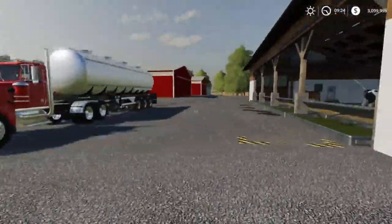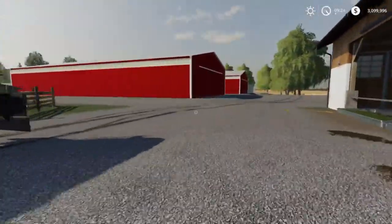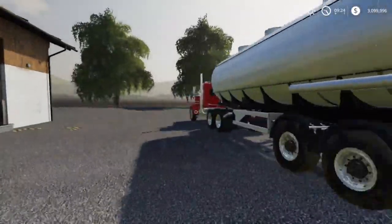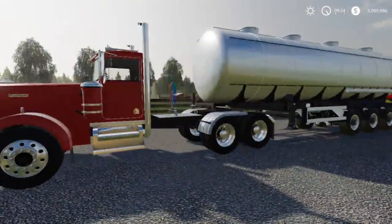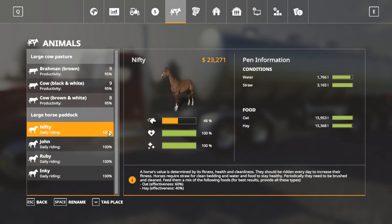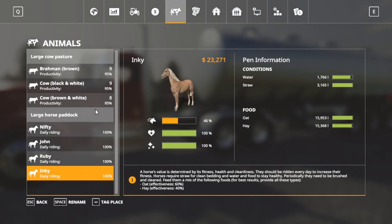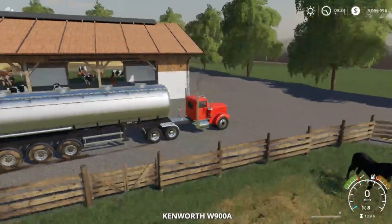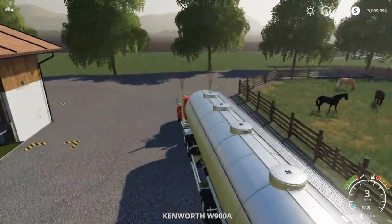Hey guys, what's going on? I'm Tarbark here today. We're going to be playing some more Farming Simulator 2019 on the tournament server and we got most everything pretty much done. We do have to clean up for the cows but we got them pretty much all fed. They need water which we're going to get right now. Same with horses — I went ahead and rode them all this morning. We do have 3 million now. We're going to jump in the semi and go out and get some water.